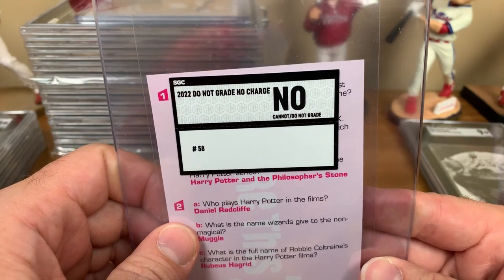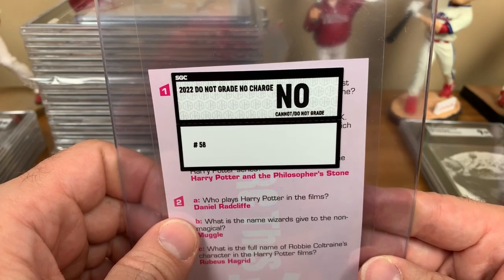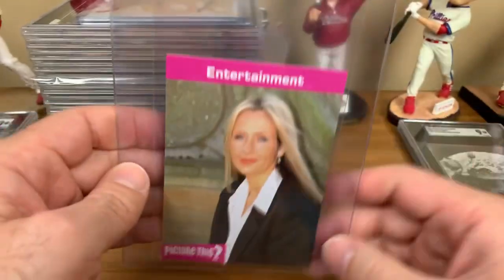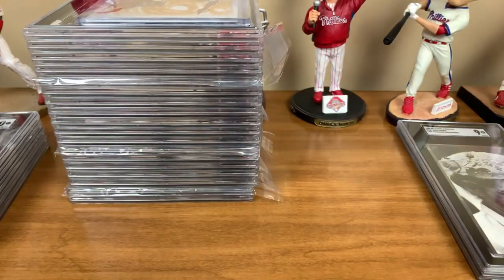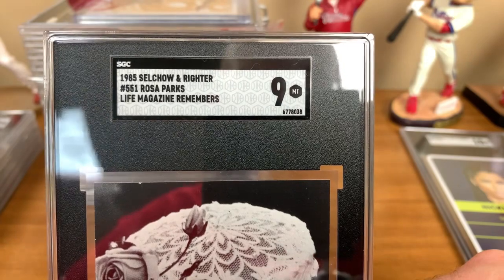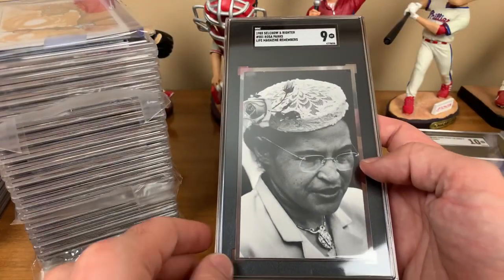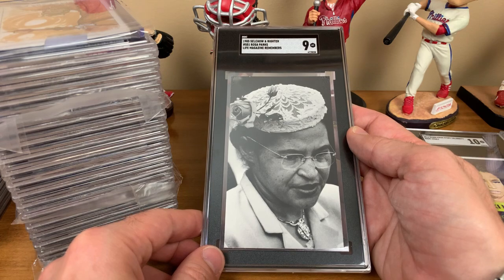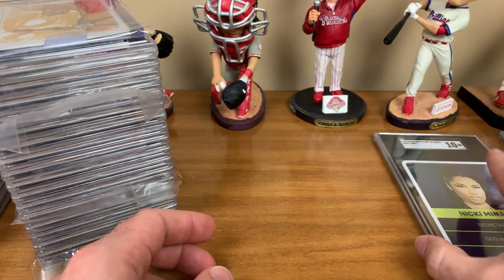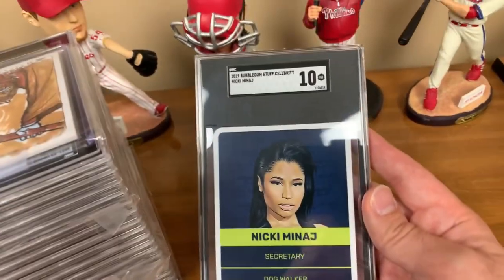Got a Cannot/Did Not Grade on the J.K. Rowling — so that one was denied. And we've got the 1985 Rosa Parks Life Magazine Remembers — can be hard to show off because of the size of the slab, but Mint 9 on the Rosa Parks. It's a pretty cool card. And then Nicki Minaj received a Gem Mint 10.